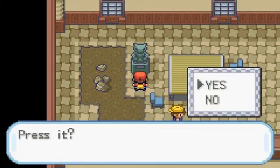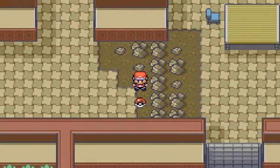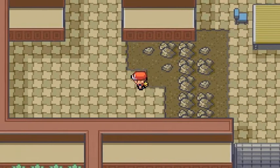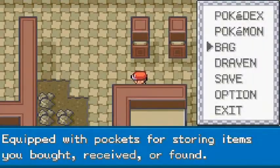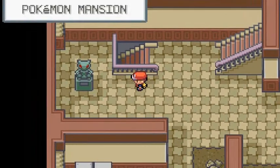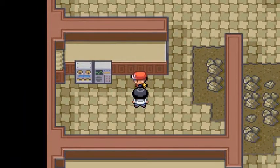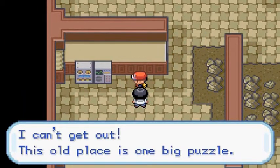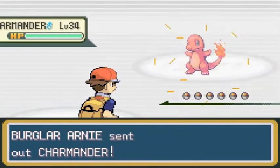I'm going to press this statue right here — you can see the eyes light up. We found ourselves another Protein. Let's go upstairs and check out a few things. The statue is still on so we should probably take on a few more trainers along the way. Burglar Arnie would like to battle — he's coming with his Charmander. Why wouldn't you evolve him?